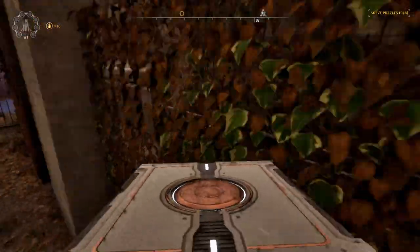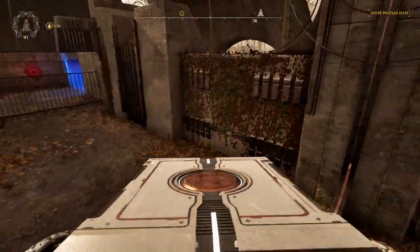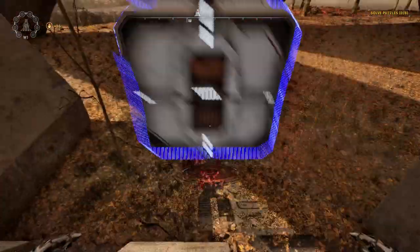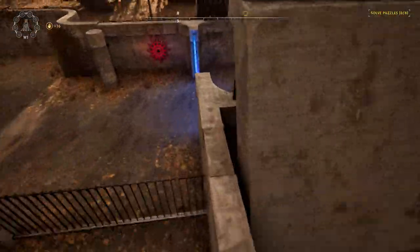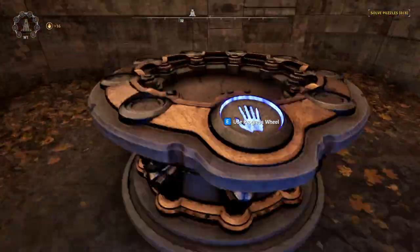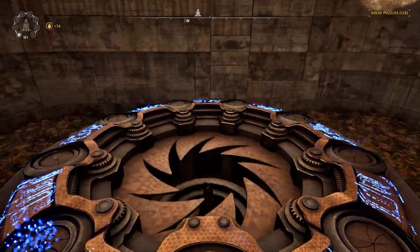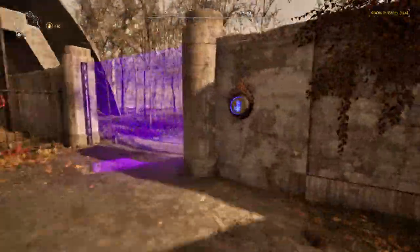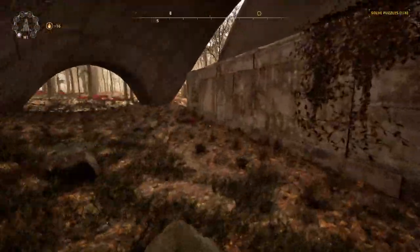We're going to grab the box and jump up on top of the wall, get up here, and drop that outside the wall to solve the puzzle. Then we're going to go ahead and grab that box and take it all the way over to puzzle number seven for later.